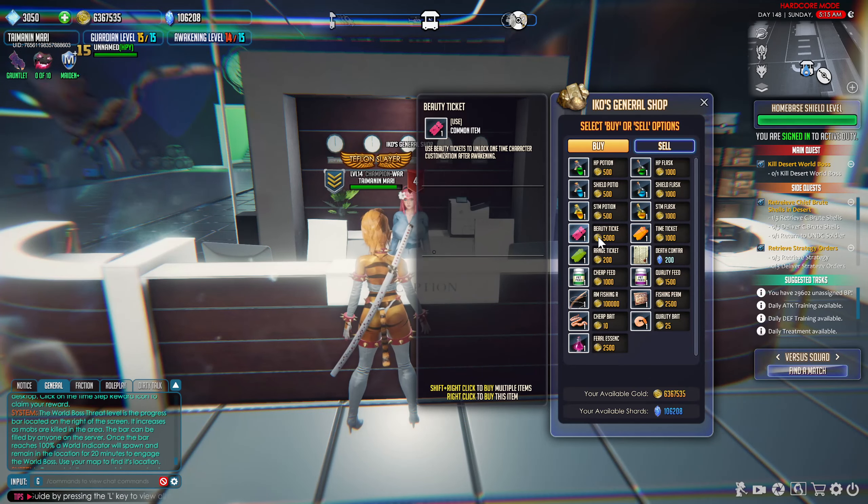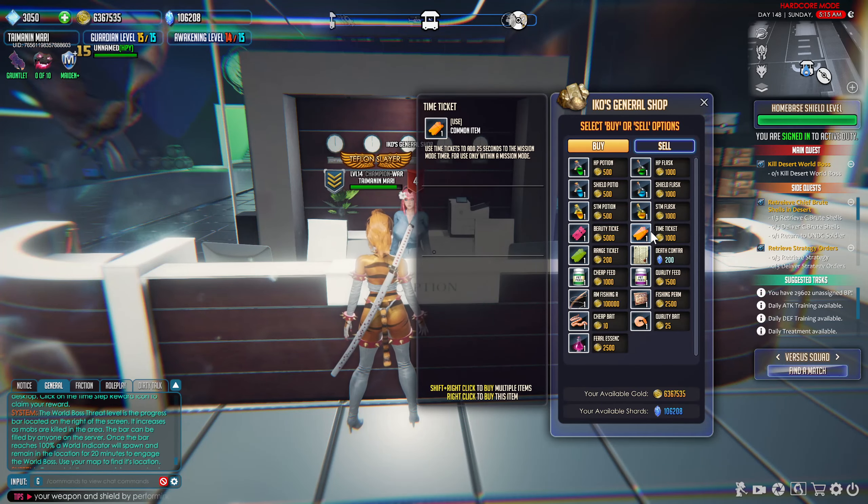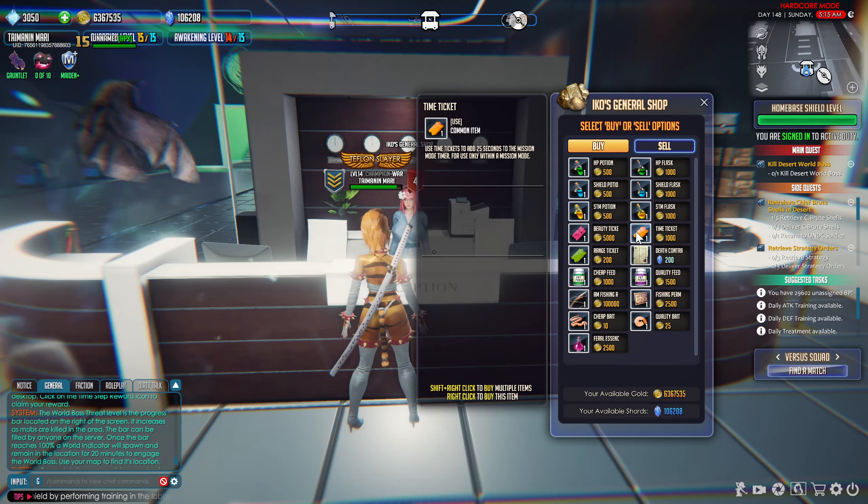Beauty tickets are useful if you don't have Maiden Plus, as they allow you to edit your character after she's been awakened. If you have Maiden Plus, this item is effectively useless. Time tickets are useful when the daily pops up; otherwise, if you're guardian level 15, you have no reason to go into mission mode. But if the daily says to use a time ticket and you don't have one, just grab one for a thousand, use it, finish the daily, and go on with your life.